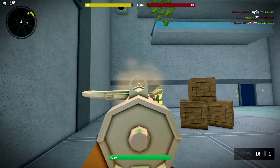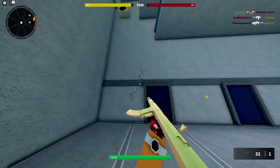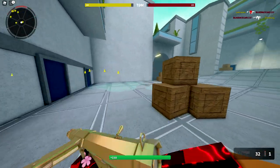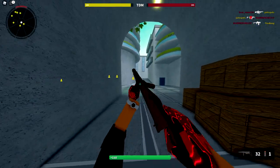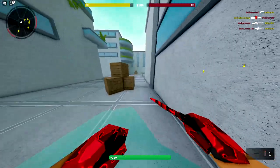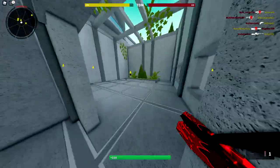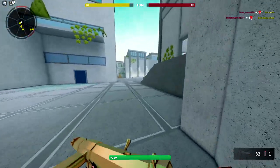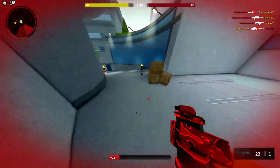Here's the recoil pattern with the current setup using the short barrel — that's about what you're looking at. If this is too much to handle, you can always throw on the skeletal stock instead of the pistol grip I have on, or just use the base model stock, which would also help out a little bit. If you can't control that recoil, do one of those things and you should be good to go.